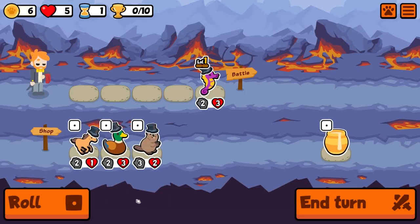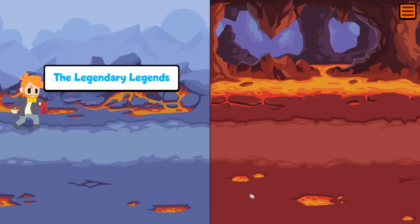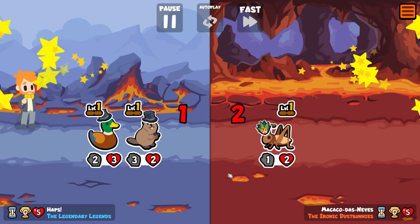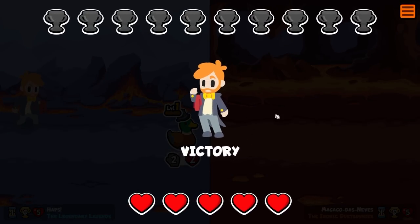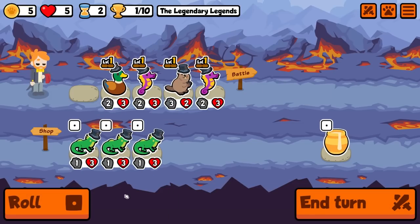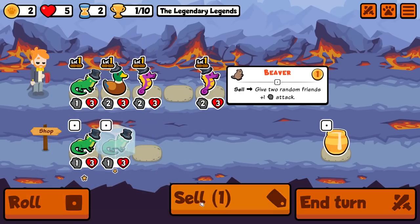Hey guys it's Haps and in today's video we are back in this week's weekly, and we're going to be using one of my favorite pets from the puppy pack — the panther. The panther's ability at level one makes perks two times stronger, at level two three times stronger, and at level three four times stronger. In this run we combine the panther with chili, using two panthers to double and triple that chili damage, combined with double skunk for the ultimate splash build. Let's jump in.